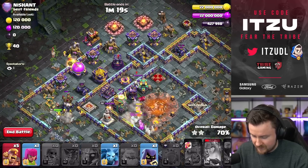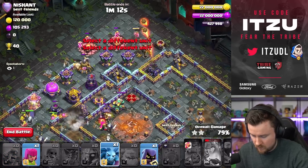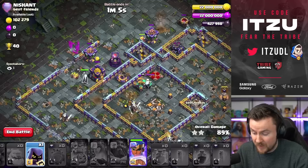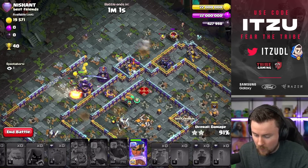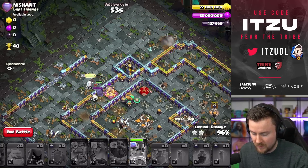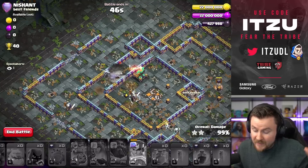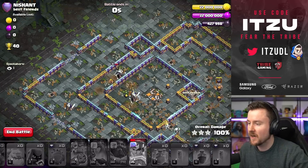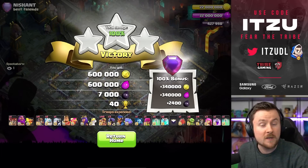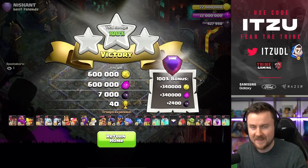More barbarians in, one headhunter for the defending king. Queen ability used. Town hall is down — we can still make this work. We have one more headhunter for the defending queen. I told you this strategy is not too bad! The queen actually gifted me that three-star — I thought it was going to be 99%, but after that tornado trap, I don't think anyone would have expected a three-star.